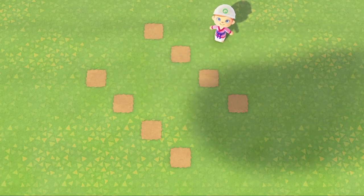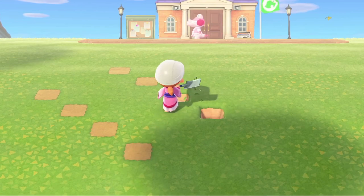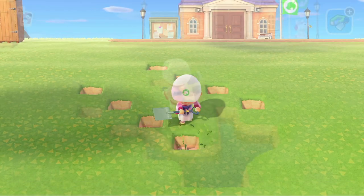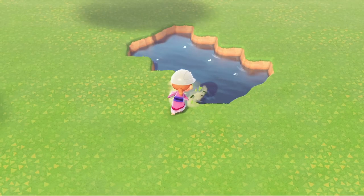First things first we are building an angled bridge — I just want to show you the layout there. I want this to lead over to resident services. I'm 100% going to be using the zen bridge because it's definitely going to be perfect and look so beautiful here at the entrance, so we just need to shape the pond.